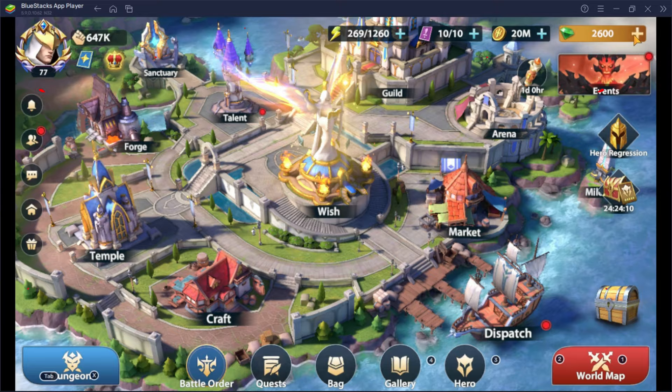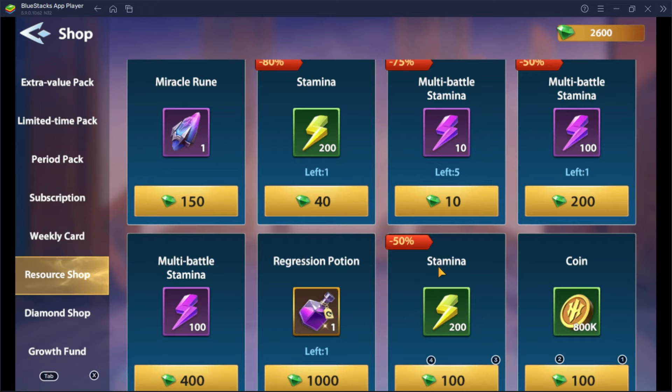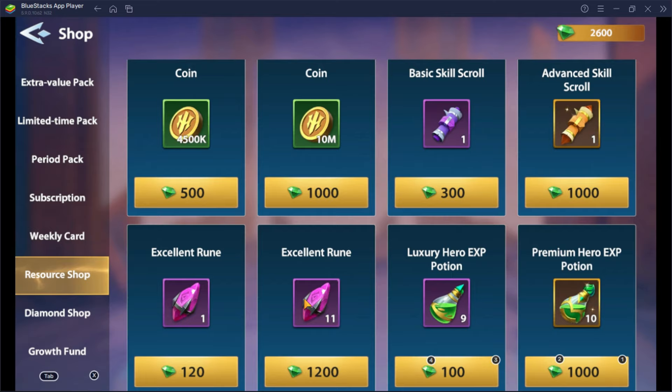Tip number 12: Maximize your gem usage. Only use gems for refilling stamina, arena tickets, advanced arena tickets, and the other discounted items shown here. Don't consider buying in other sections because these items can be obtained by just participating in your quests.